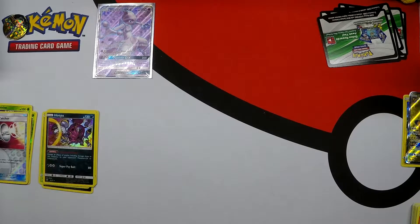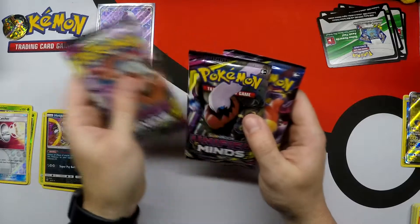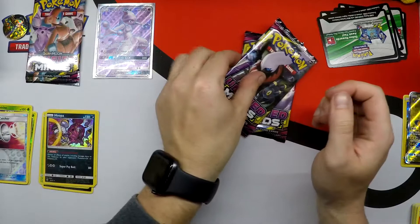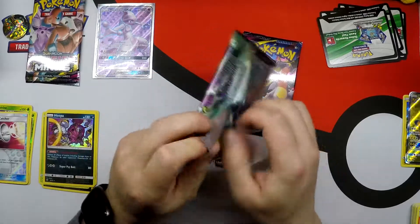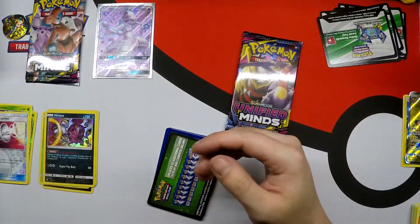And now we have our three Unified Minds packs. Shuffle them up real quick, and we'll put Deoxys and Umbreon for last. First pack from Unified Minds — can we start off strong? We cannot.